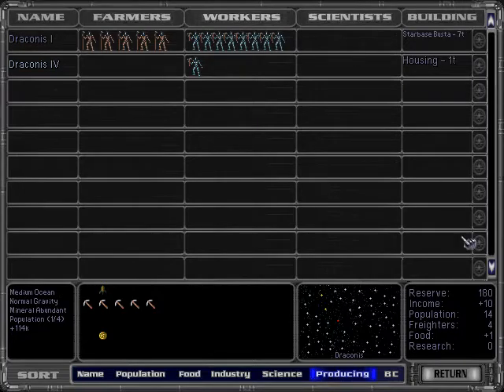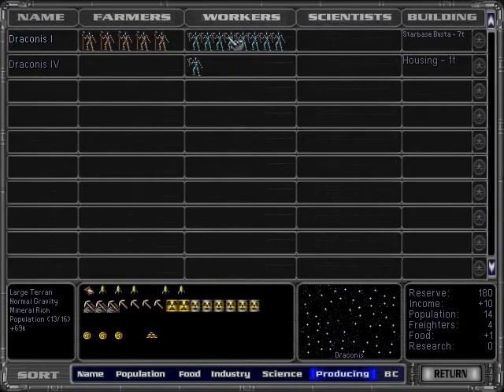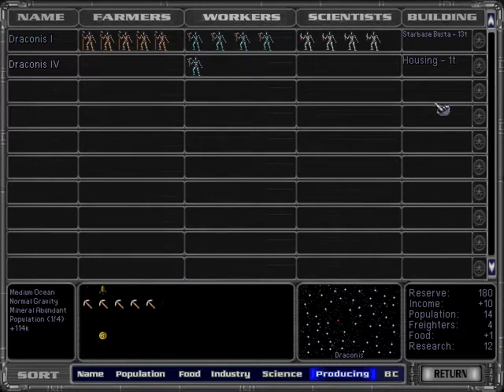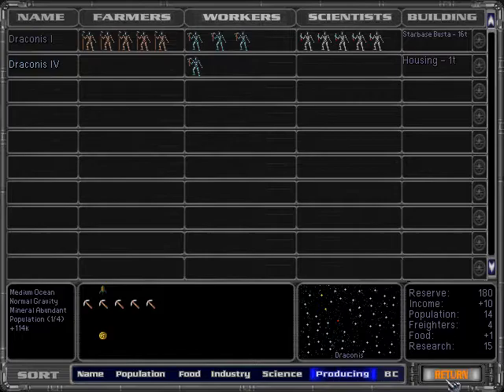So we are going to put everybody that we have into production — no research at all. Wait, is that smart? No, that's not smart at all. We want to make sure that we get mass driver in time. So deciding on the right balance is key here. We're going to be trying to buy stuff when we can.